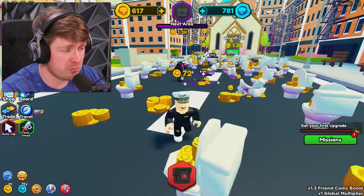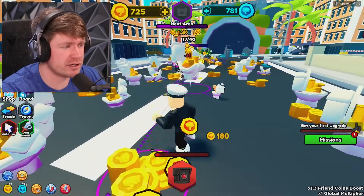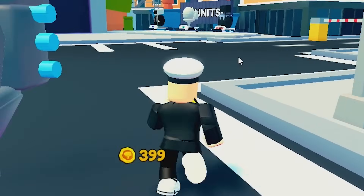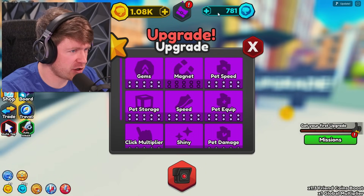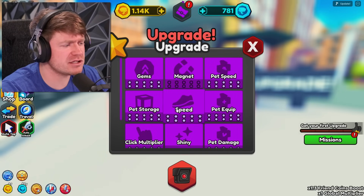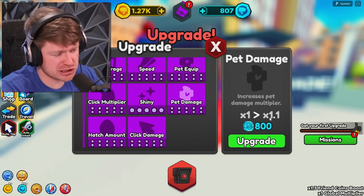You all know how this works — we need to build up enough money, just like in Pet Simulator X, to be getting some of these crazy units. I have over 900 coins. Wait — what's the upgrade machine? I've got about 700 of these diamond-looking things. Let's increase pet damage. That's only giving us times 1.1. What about shiny chance? We do need that too.